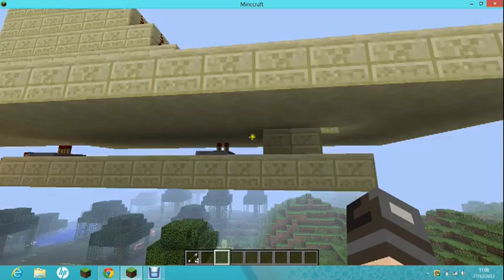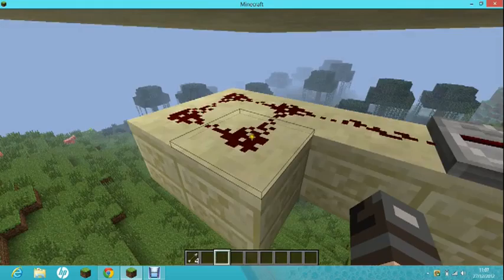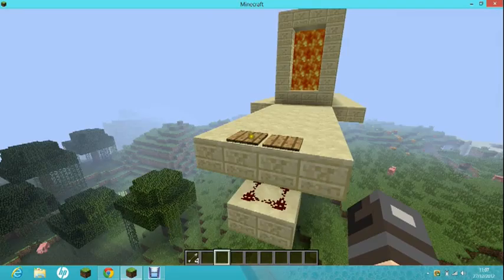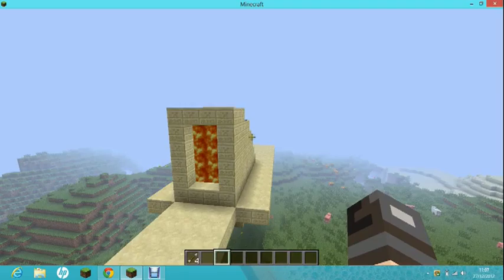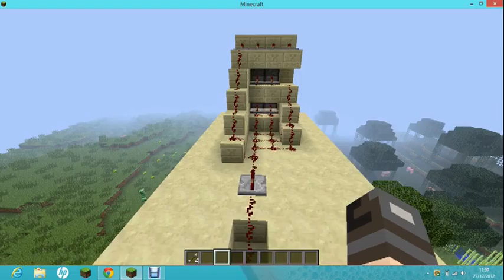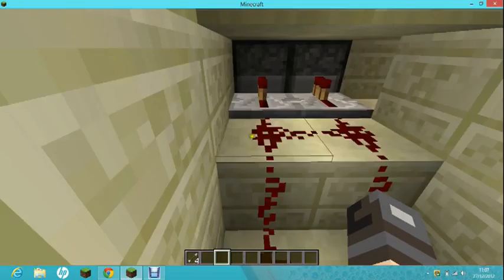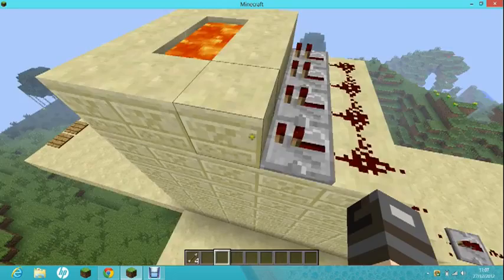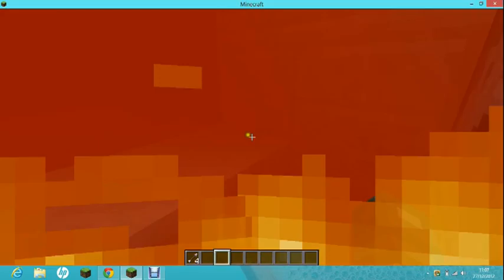I'll show you the wiring underneath — it runs all the way over to here, which you might want to cover up. You can stand on either of the pressure plates to set the trap off. Even behind the blocks there are dispensers — every layer has a dispenser on it, except the bottom layer.